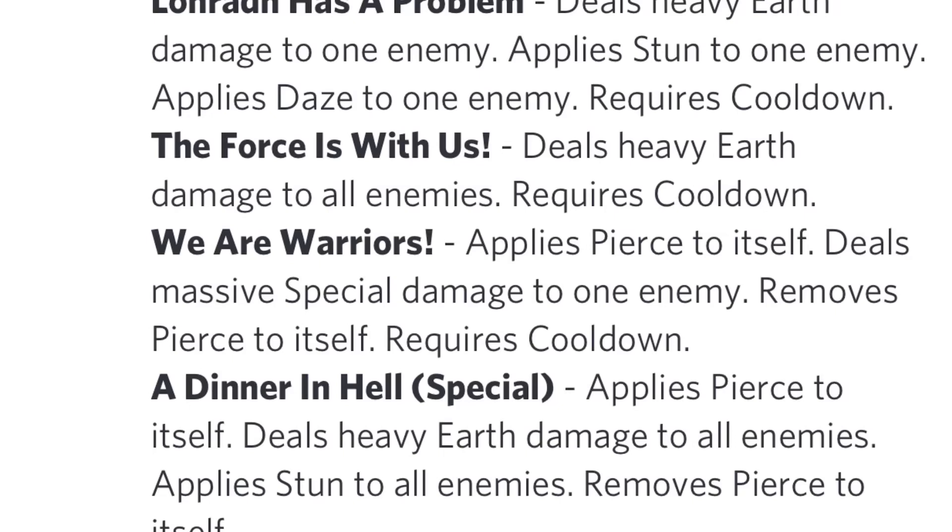The best move of this monster, shown at the beginning of the video, is We Are Warriors: applies pierce to itself, deals massive special damage to one enemy, removes pierce from itself. Pierce is a very good positive effect — it counters megataunt and taunt, with an endless number of possibilities. You can use it against teams with a taunt monster set up, like Armor Claw paired with an area dodge monster like Wicca or Rimlad. Just apply pierce and completely annihilate the Rimlad without going through the Armor Claw. Pierce is one of the better effects in the game.